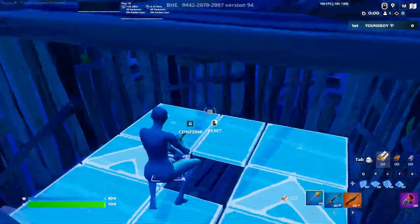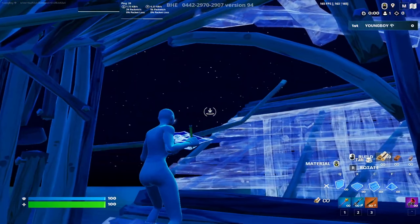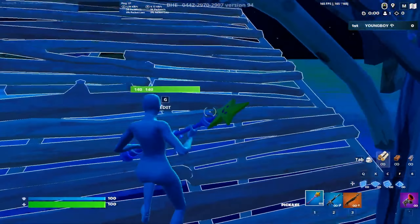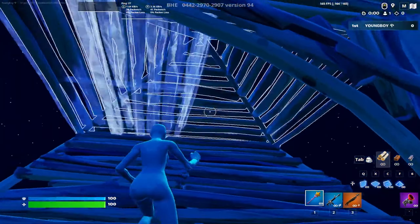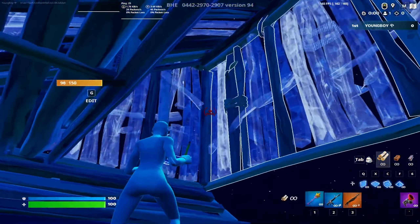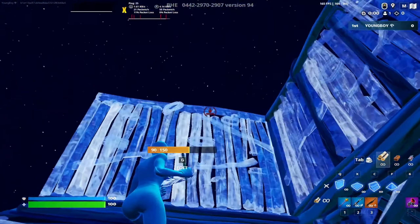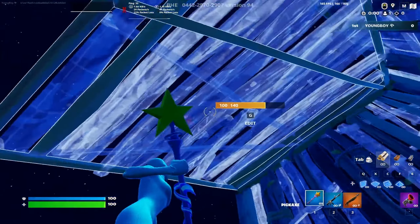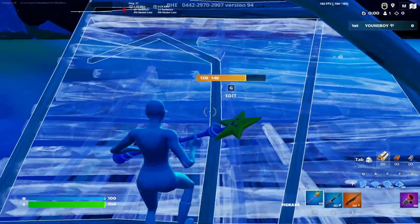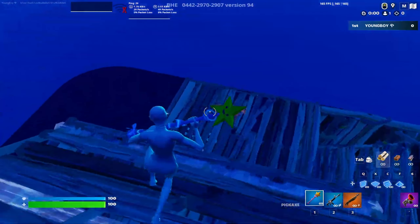From here you're gonna be right under here — ramp up, place a stair, place a stair, a floor, edit these two tiles, cover yourself with walls, edit this, jump to the side, cover your walls like this, place a stair above. From here now on you can basically do anything — as you guys saw, I did something like a ramp flip, nothing really too complicated.